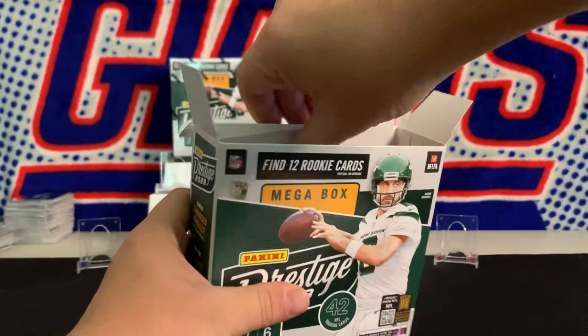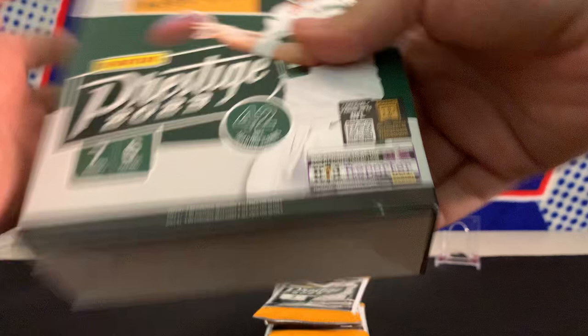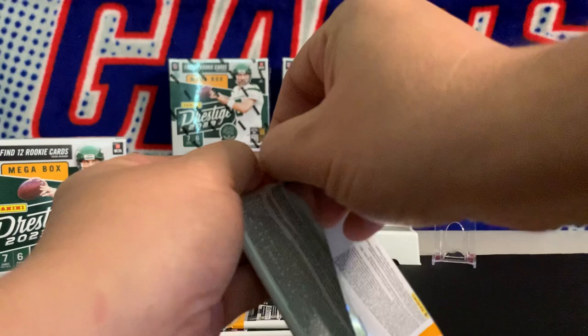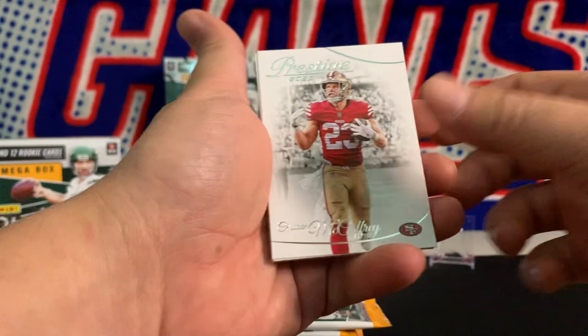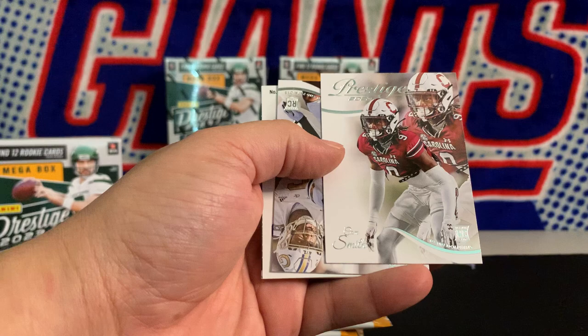Maybe we'll pull some fire out of this. We opened up a lot of Mosaic too — Mosaic wasn't great to us. We got a Honeycomb, we got a Genesis, neither were anything crazy. But we're gonna see if this product does a little bit better. So far we got a good auto out of this product — check out that video if you want to see what it was. All right, first pack — Christian McCaffrey, Jamal Anderson, Peyton Manning. Here's our first rookie, Cam Smith for the Dolphins.